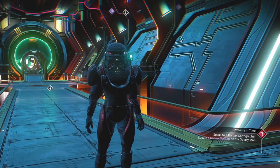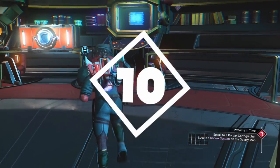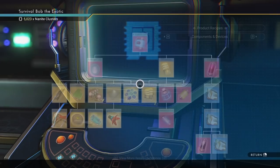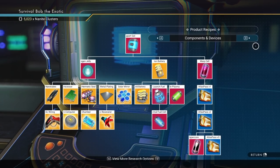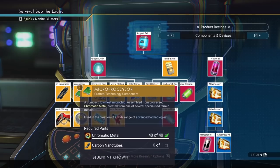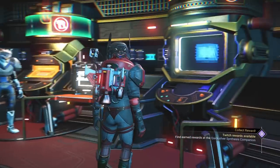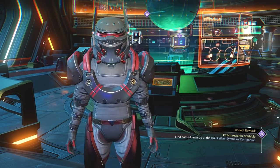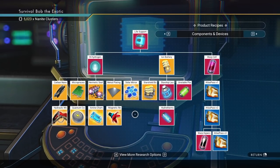Number 10 just became available early game with one of the last updates. The Synthesis Laboratory lets you get product recipes that previously you were only able to get by breaking into Sentinel facilities. The first one on my list is the microprocessor. That may seem kind of boring, but microprocessors — you need them all the time. Being able to craft these with chromatic metal and carbon nanotubes in your inventory makes the game so much quicker and easier so you don't have to keep buying them.